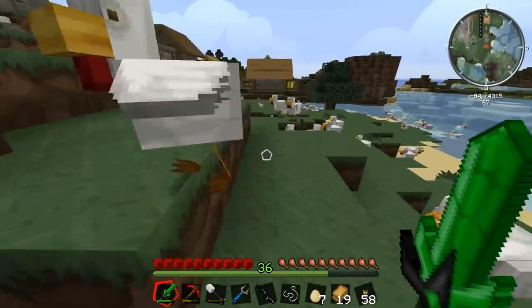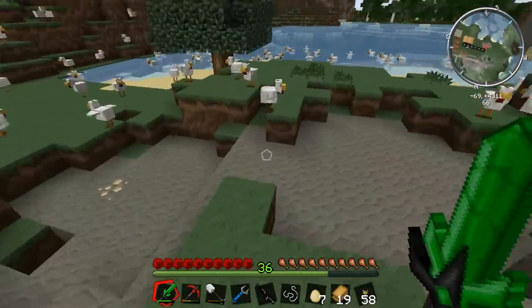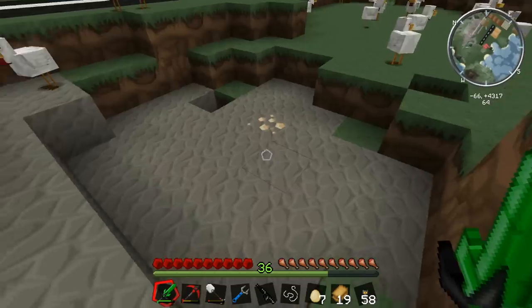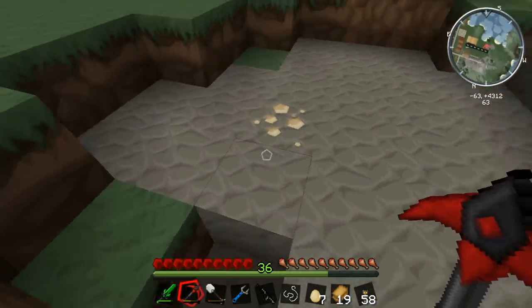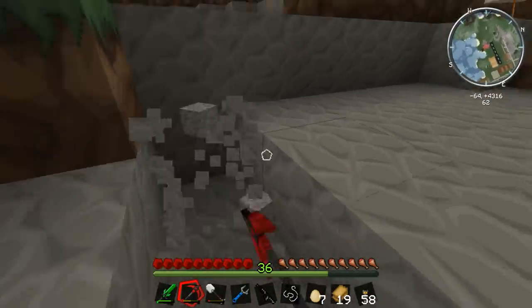So where am I going to put this pit? I think right at the epicenter, right at ground zero — that's where the chickens escaped from. So right down here is a great place to dig our fire pit. I'll just plonk it here. I'll need a pickaxe rather than a shovel because there's lots of stone around here — oh, I can get some iron while I'm at it.